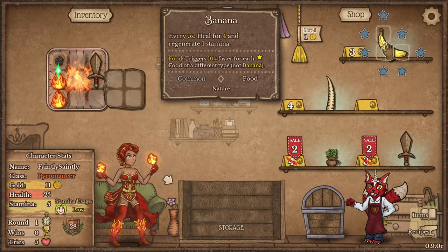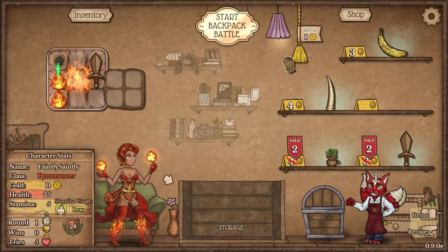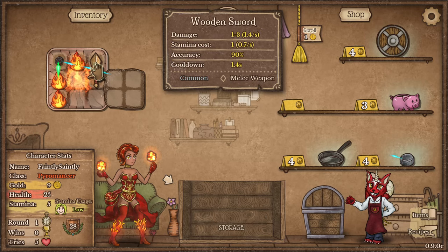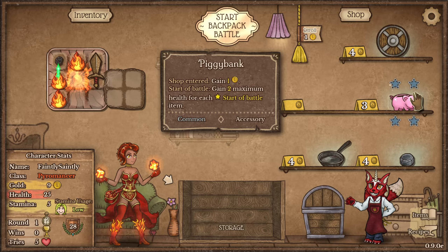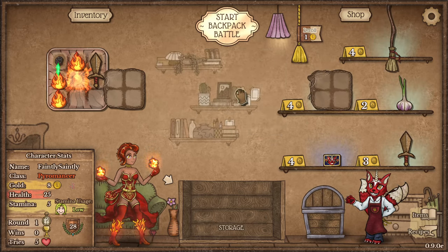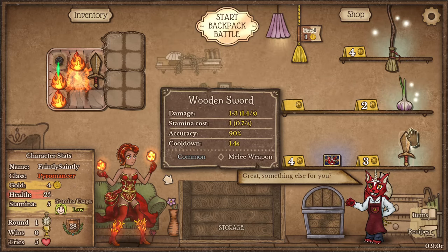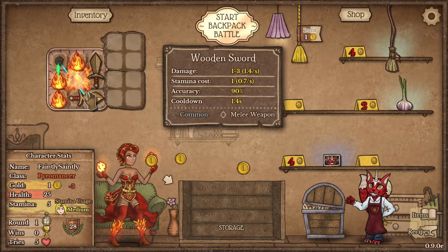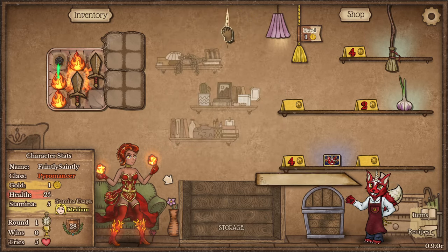We can buy some other things as well. You can buy a banana which heals me and generates some stamina. I could buy another sword if I really wanted to. Or I can re-roll — I've got 11 gold so I might just do that. I'm going to buy another fire because more fire in here is better for me. I'm wondering if it's worth getting a shield, or a frying pan. I'll just roll one more time. Another backpack is useful. Maybe just to get some damage happening. We'll start this battle and see what we're up against.